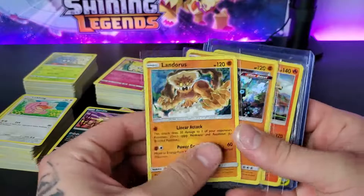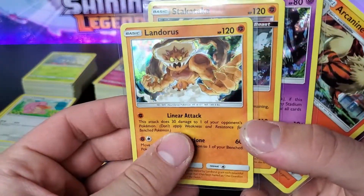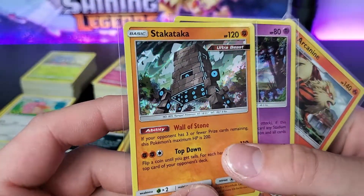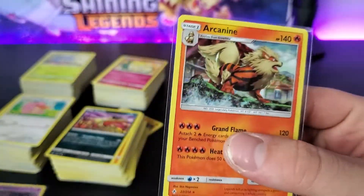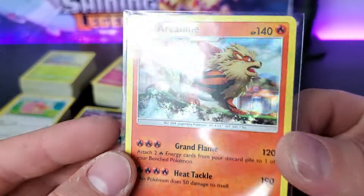Alright, so now we're just gonna go over the best finds. For holos, we got Landorus — sorry — Stakataka. Pretty cool card. Marshadow — I really like Marshadow, it's starting to grow on me. And Arcanine.